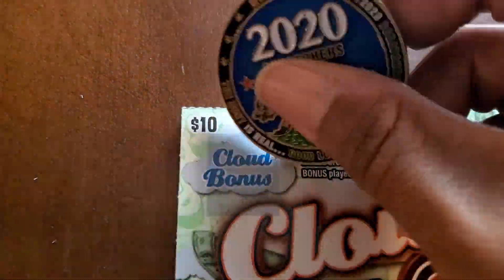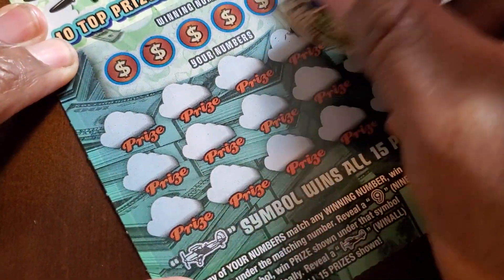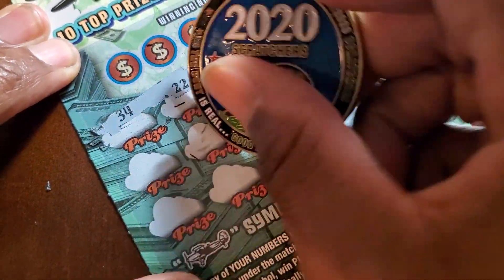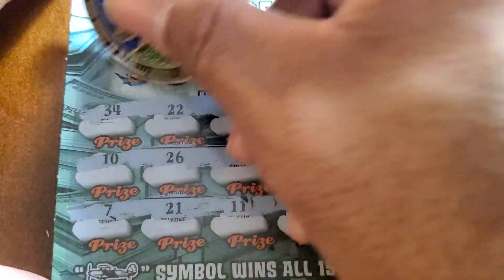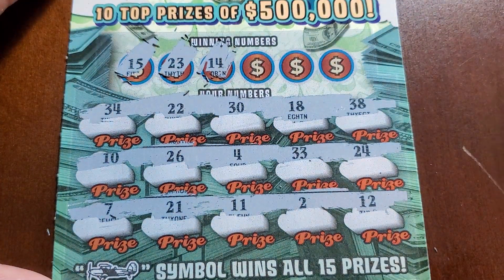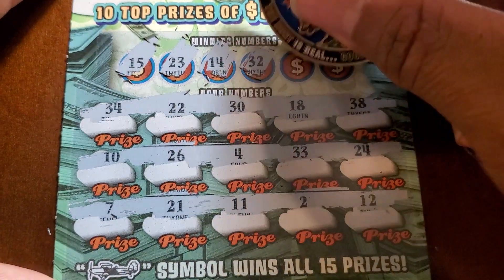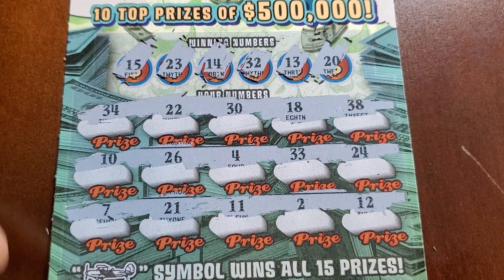Okay, we got one more ticket, and we got the little gust of wind thing. Let's check for symbols. No symbols. 15. Kind of salty — I can hear George saying right now, 'I would have played one,' but I was being greedy, I had to get four of them. But that's alright, we'll take the $10 profit. 13 and 20. We had 10 and 30.